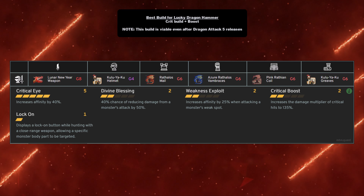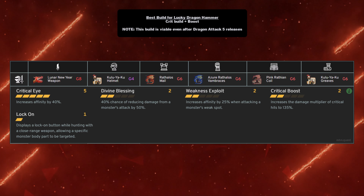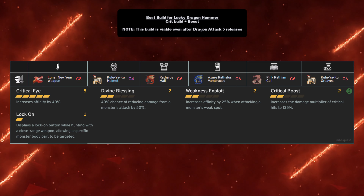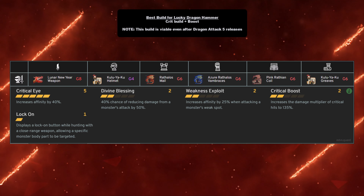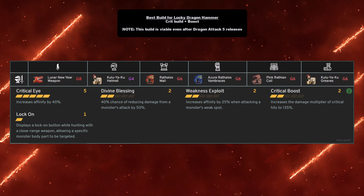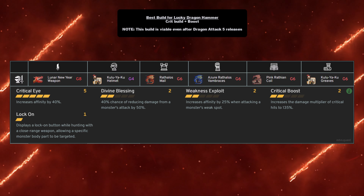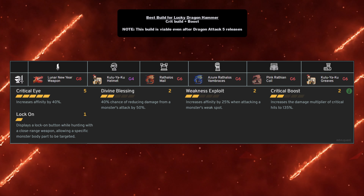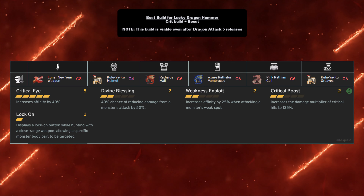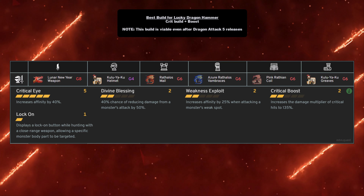You don't need it at grade 8, but at grade 8 you get Divine Blessing level 2. You need the Kuleyaku helmet at grade 4 minimum — at grade 4 you get Lock On plus Critical Eye level 1, so this build already comes with Lock On and you don't need a sub piece for it. You also need the Rathalos mail at grade 6 for Weakness Exploit level 2, and the Azure Rathalos vambraces at grade 6, which give you Critical Boost level 2, increasing the damage multiplier of your critical hits to 135 instead of 125.